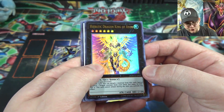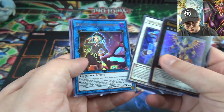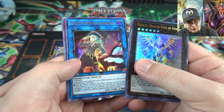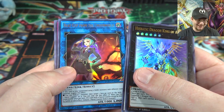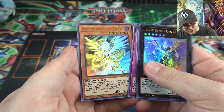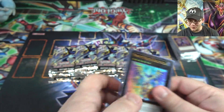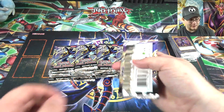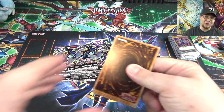Heretic Dragon King of A-to-Z, Crystal Wing — that's in this set, Crystal Wing Synchro Dragon. Beat Cop from the Underworld, a sort of Tour Guide link monster. Eternal Soul and Heretic Dragon of Tefnuit — that even got a rarity boost. I still have my super rares from back in the day. They also have their link monster in this set, which is pretty cool.